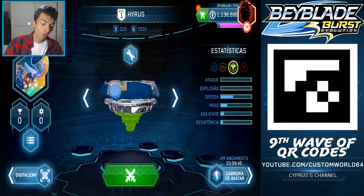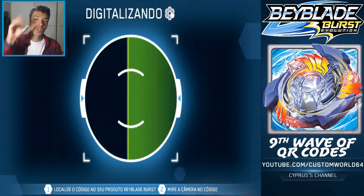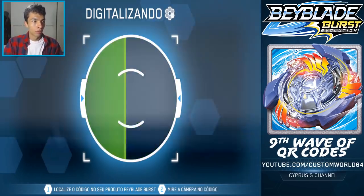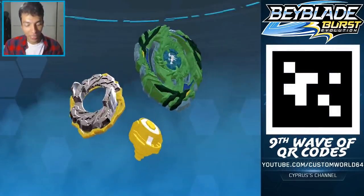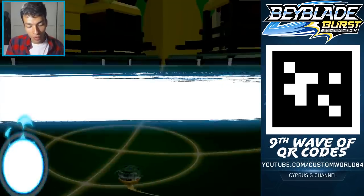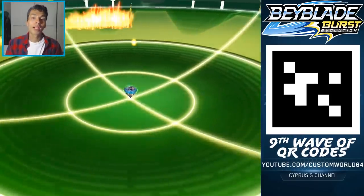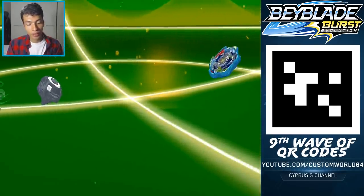And now for the final code. This one has been requested a lot. When people saw this bey, everyone went nuts for this code. But here it is — no one less than... yes! Green Fafnir! You are just getting Green Fafnir, the code is right there. Green Fafnir is right here. Unfortunately, Green Fafnir has no trail and no switch track tip. Here it comes. The best part of Green Fafnir is a 7 cross disc. Here it is.